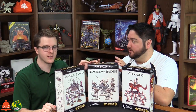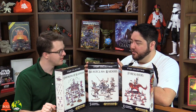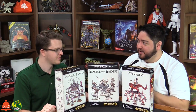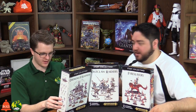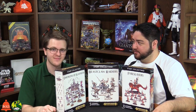We have the Beastclaw Raiders. This is really cool. We get the Magma dropped in here, we get the Steeds of Slaanesh on the crazy Chariot here — that Chariot is insane. These are all looking like some pretty solid options for starting.